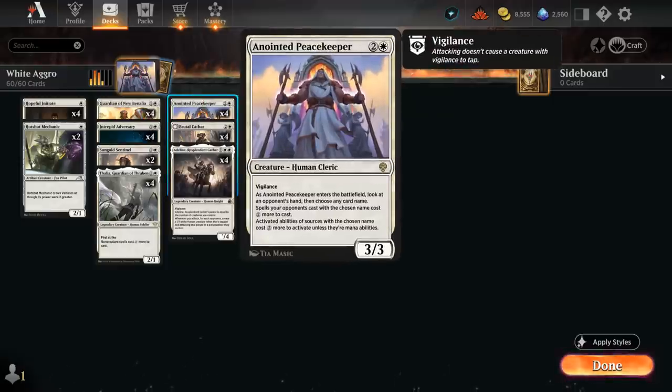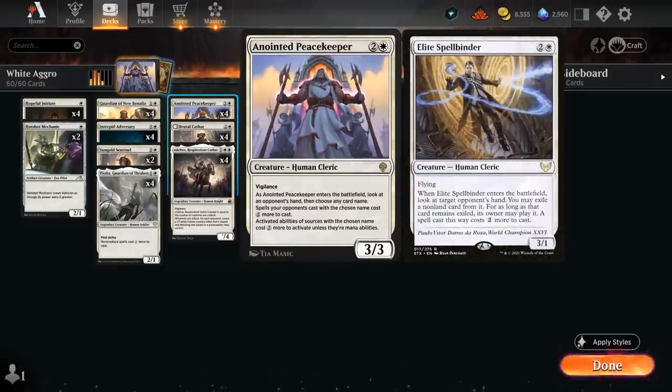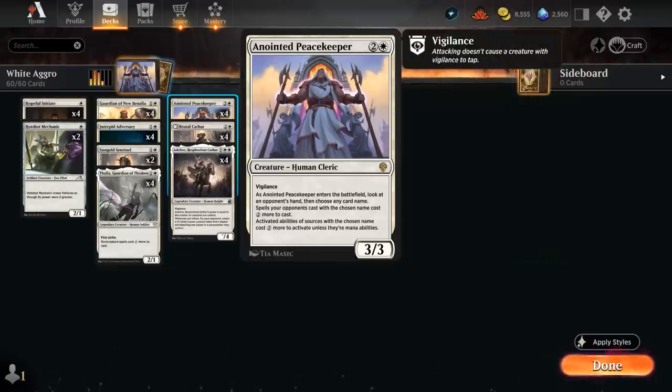At 3 mana we're playing the full set of Anointed Peacekeeper, our new version of Elite Spellbinder which rotated out of Standard. This 3-mana 3/3 has vigilance instead of flying. As it enters the battlefield, instead of exiling a card from the opponent's hand, we get to look at their hand and choose any card name — which doesn't even have to be in their hand. Spells the opponent casts with that name cost 2 generic more, and activated abilities of sources with that name also cost 2 more to activate, unless they're mana abilities.